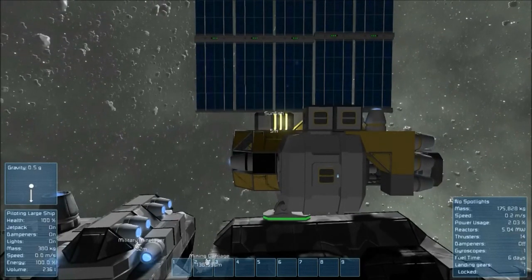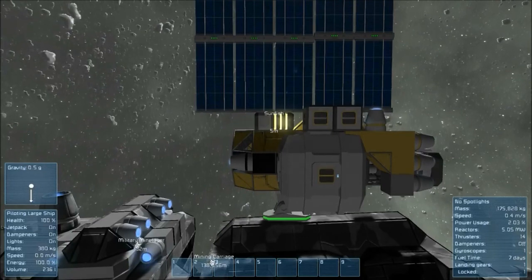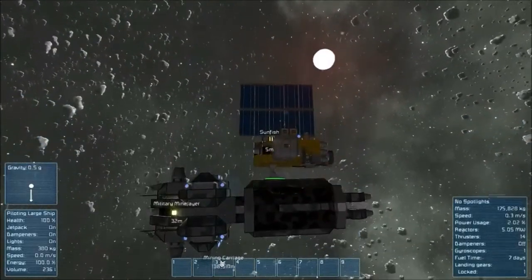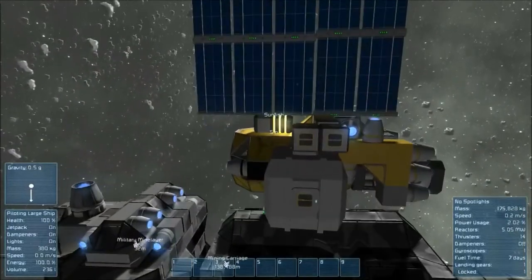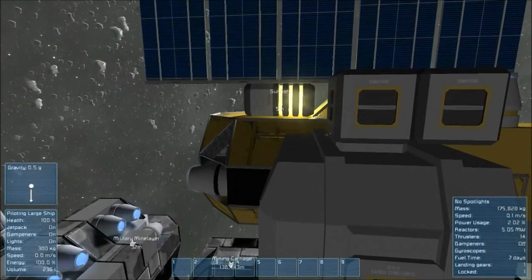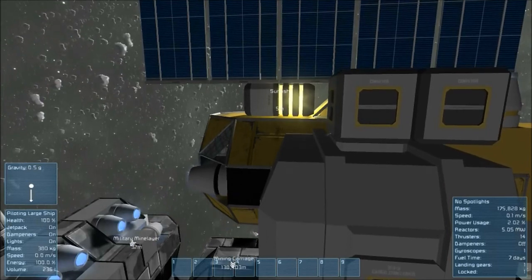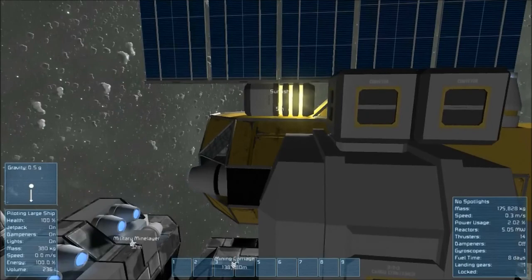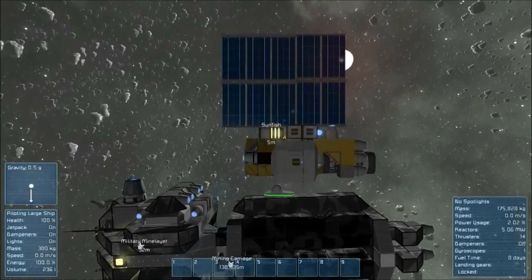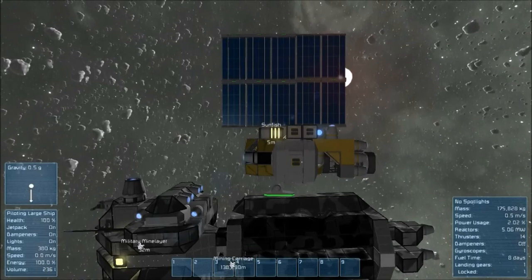I've added on a couple of engines and thrusters, and a big cargo pod on the side. Right now you're seeing just after I've added some conveyors — this is right after conveyors were introduced as a working option. This is just a preview of what the ship looks like as I spin around. I ripped off a lot of the stuff off the front of the ship and threw on a window, because windows were introduced about that same time. The fuel time just went from seven days to eight days just as a result. Right now I'm actually moving the ship around so the solar panels get the sun.